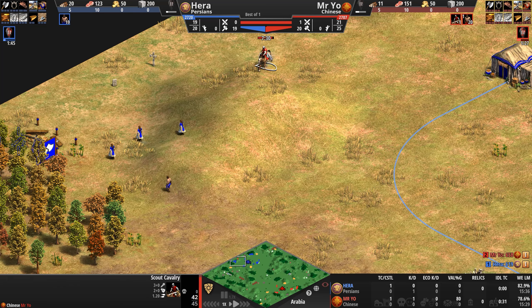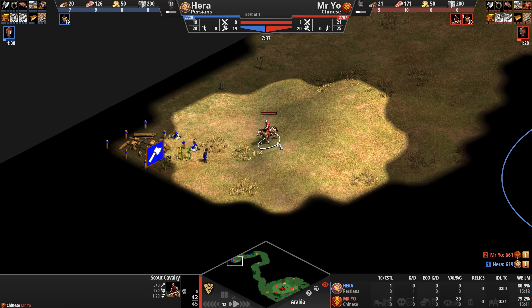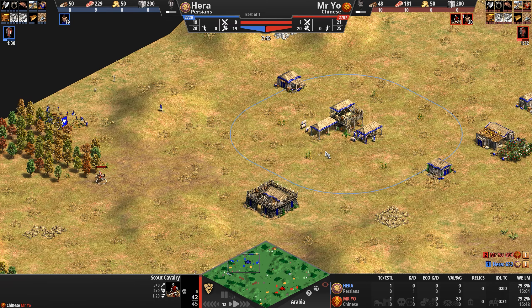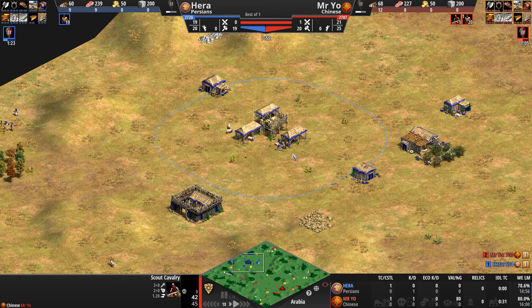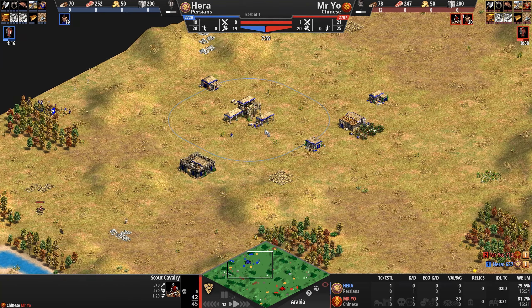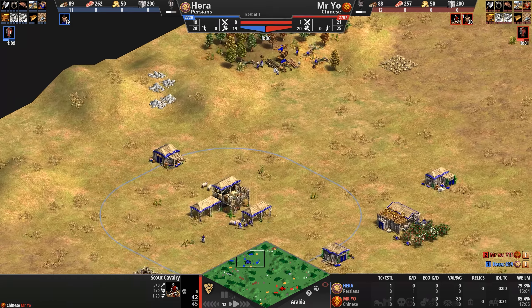Let's take a look at the bases to see if any player has a particular advantage or disadvantage. Mr. Yo notices a lumber camp — sees it and puts it in the memory bank for future reference. Zooming out to Hera's base: very open on all sides, wood lines very far away from the base except for one to the north which is a little shorter.